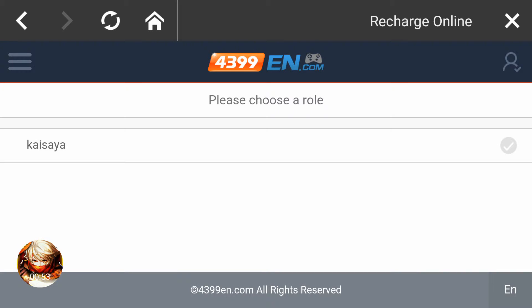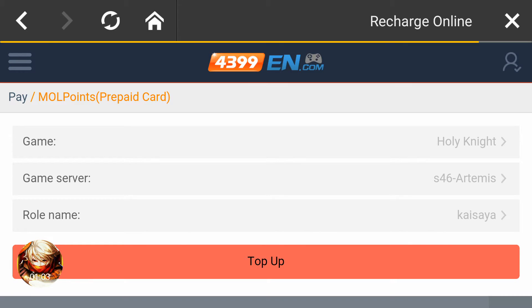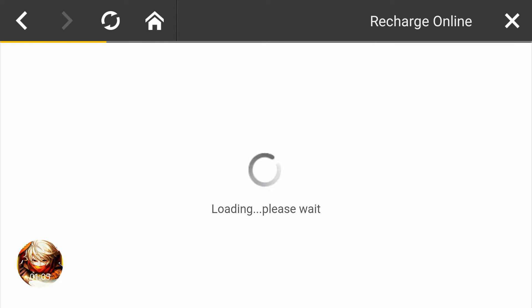Then select the character you want the points loaded to — in my case it's Kaysaya — and then click top up and wait for it to load.